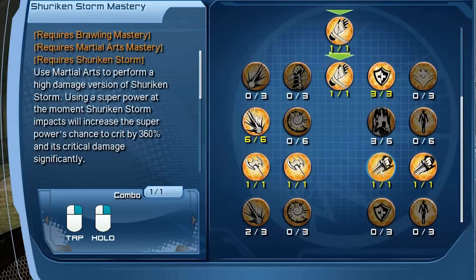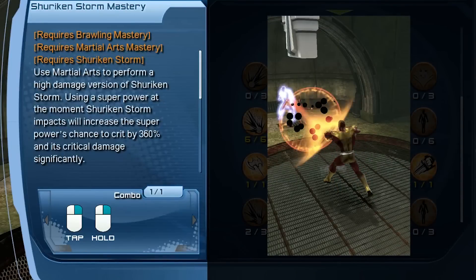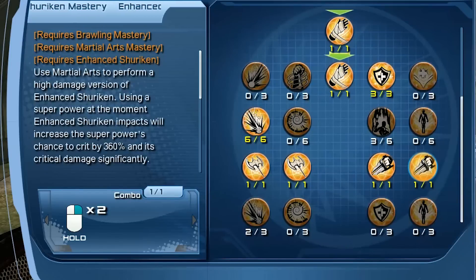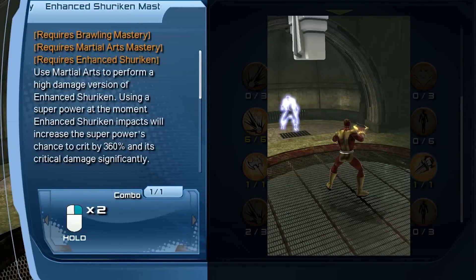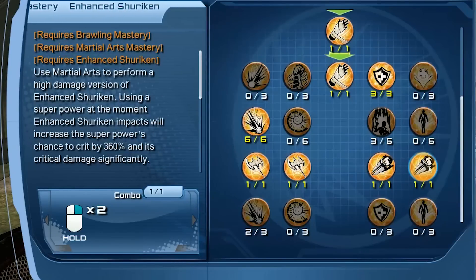Next is the martial arts mastery. You'll need brawling and martial arts mastery, and you'll need to unlock shuriken storm within the martial arts tree. This actually gives you more variety for your ranged abilities and ranged combos. To do this, you tap range and then hold range. Next is enhanced shuriken storm — brawling and martial arts mastery must be unlocked, and you need a point in enhanced shuriken. To do this combo, you just hold range twice.